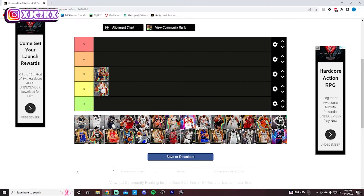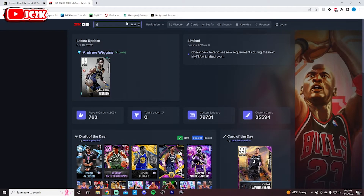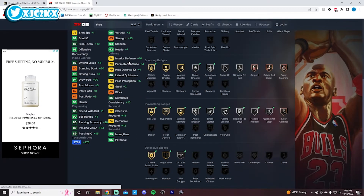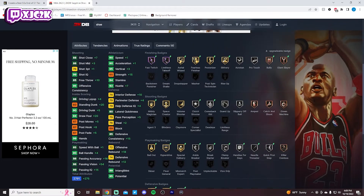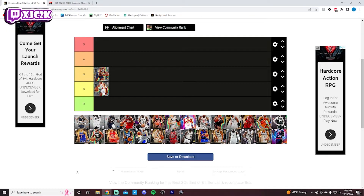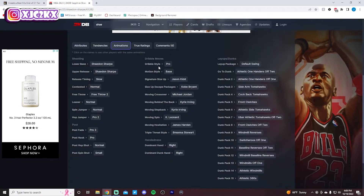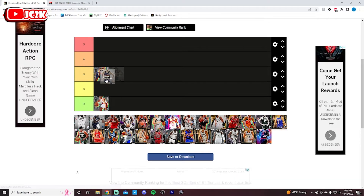Shaden Sharp — C tier might even be a little bit generous for this card. His release is not good. He's got great speed, but he's a very poor defender with very mediocre defensive badges, and he's a questionable shooter with a mediocre release. I'm actually going to put him D tier for now — really bad release, really bad defender, good slasher, but I don't think he moves that great. His triple sticks aren't incredible. He's really mediocre. Not a card I particularly recommend.